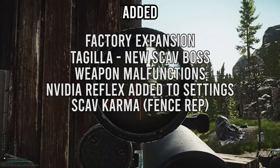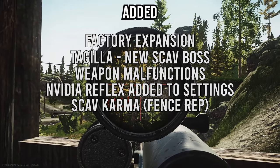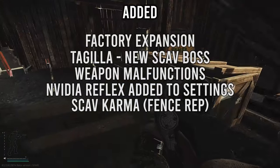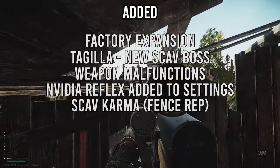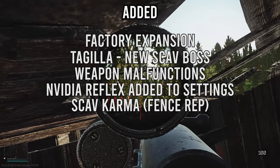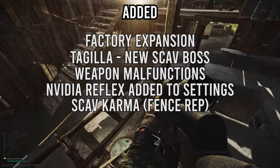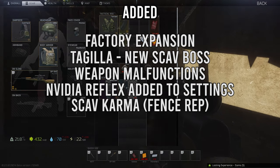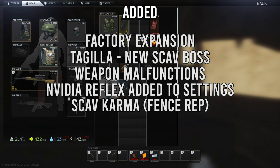If you have the lowest possible Fence reputation, you'll be waiting one and a half hours to get into each scav raid — compared to the usual 15 minutes. Reputation also affects the scav box craft time, the number of exfils available, the car extract fee, the player scav kit — the higher your reputation the better gear your scav spawns with — the price of items when selling to Fence, and how often scav AIs agree to follow your commands. With very low reputation, AI scavs will actually attack you.